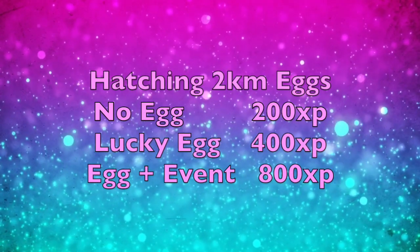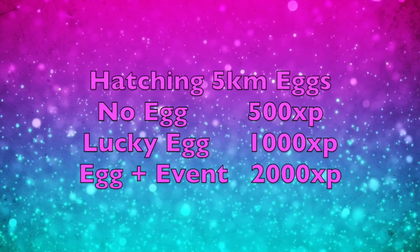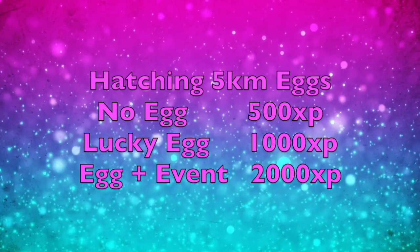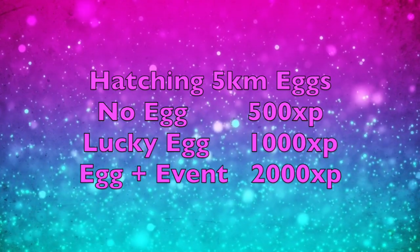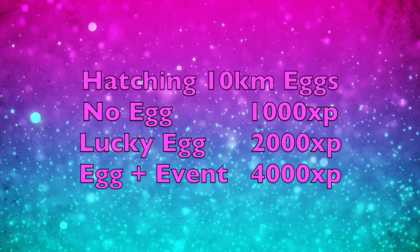Hatching eggs is another good method to get XP. A 2km egg gives 200 XP (400 with a lucky egg, 800 with double XP). A 5km egg gives 500 XP (1,000 with a lucky egg, 2,000 with double XP) — the same applies to 7km eggs. A 10km egg gives 1,000 XP (2,000 with a lucky egg, 4,000 with double XP). Make sure you pop a lucky egg right before your eggs start hatching; keep an eye on your egg distances so you can time it properly.